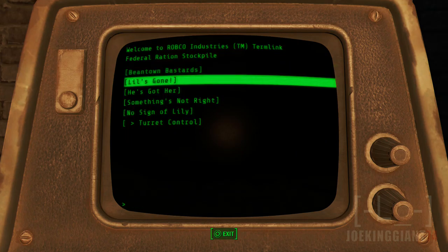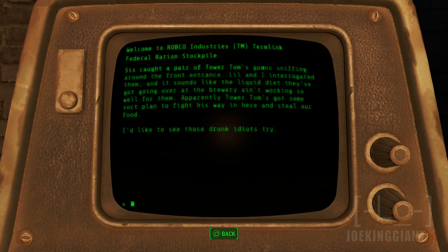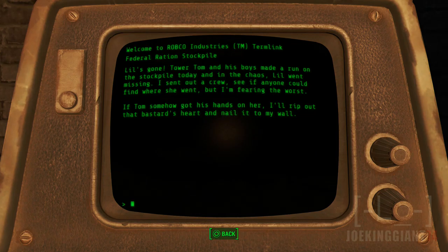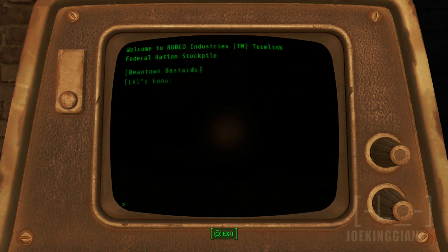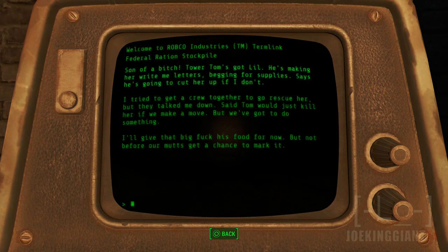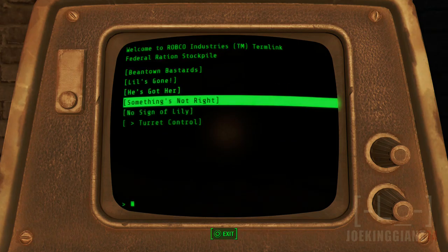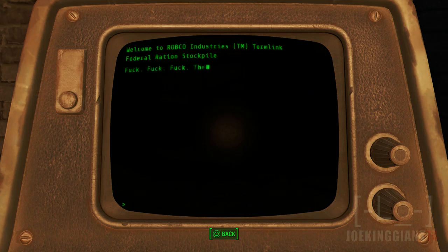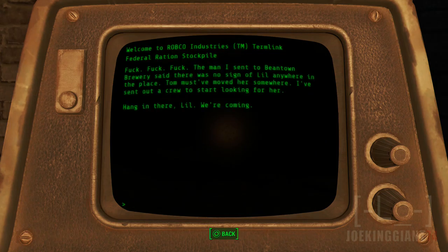I only chose it because it said ass. Lil's gone. He's got her. Son of a bitch - Tower Tom's got Lil. That is begging for supply. He says he's going to cut her up. Something's not right. Got another letter from Lil, but something's off - she calls me Red. I hate that name, she knows it. I think something's happened. Tom's recruiting hard now. No sign of Lily. The man I sent to Beantown - Burry - said there was no sign of Lil anywhere in the place. Tom has moved her somewhere. So our crew started hanging for Lil. We're coming.